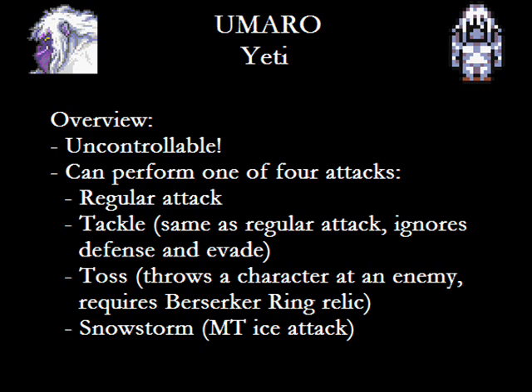Why is that? Well, for starters, he's uncontrollable. This doesn't mean much on its own — Gao's uncontrollable, and he's by far and away the best character in the game — but that's because of the perks of the Rage command. Umaro doesn't have that. He just uses a select few attacks, and none of them really do all that much.